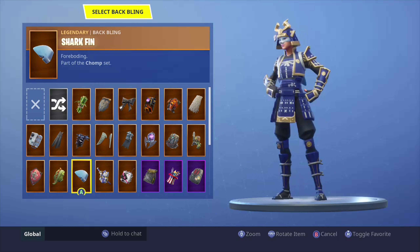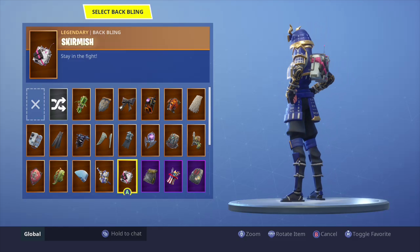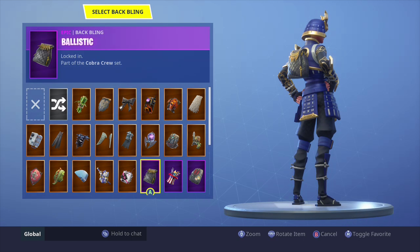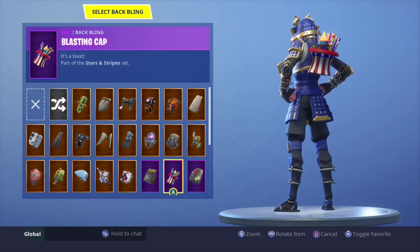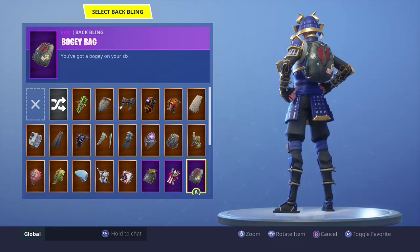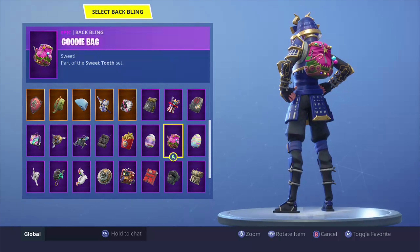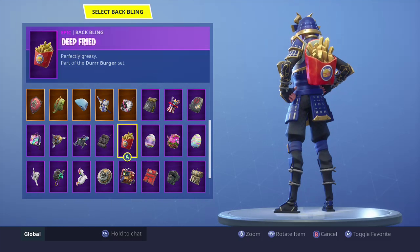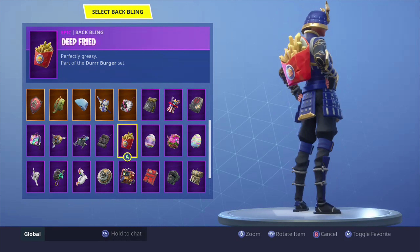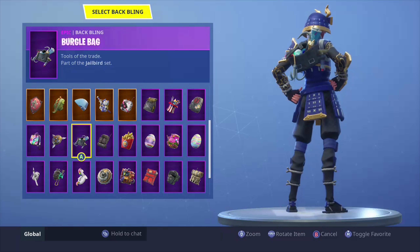Gailyx — doesn't look so good on her. Shark fin — it just sticks out, so no. Zero — this is what it came back in with, it's a real good backbling, I like it. Scrimmage — not so much. Ballistic actually looks pretty good; it looks like she has the same pattern as her leg gear, and the gold matches pretty good. Cap — not so much. Bogey bag — not this time. Boil — not really. Eggshell — not so much. Deep fried — I want to say yes but it doesn't really work. Catalyst — not so much. Vertical bag — not really.